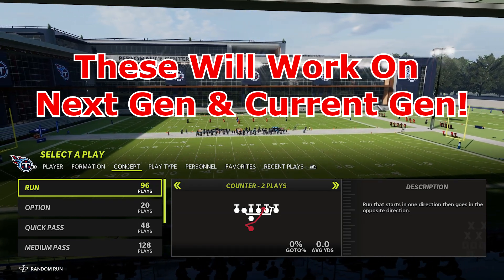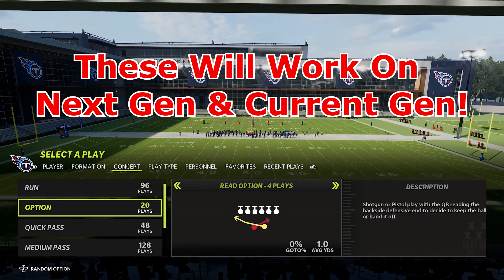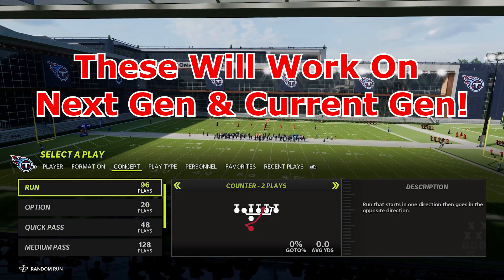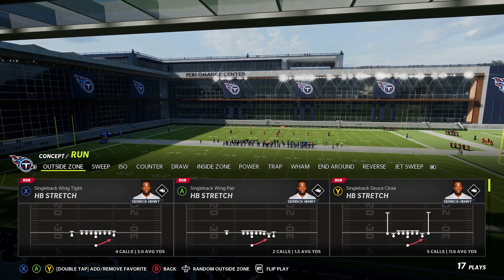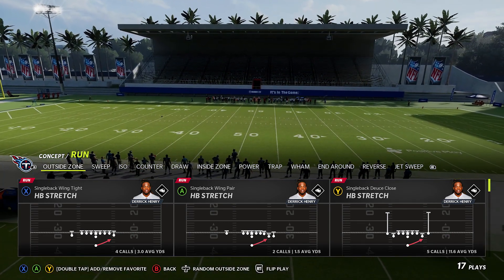Today we're going to be going over the best run plays in Madden. The easiest way to find these is to go to your concept in your playbook, go to run, and you'll see all the different types of runs. We're going to go over some other runs that aren't on this list, but a lot of the basic ones are going to be here.